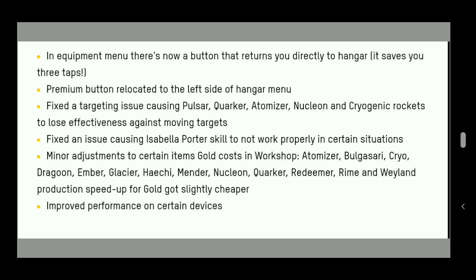The premium VIP button has been relocated to the left side of the hangar menu — where the workshop, daily tasks, black market, and offers are located. A targeting issue causing Pulsars, Core, Atomizer, Nucleon, and Cryogenic Rockets to lose effectiveness against moving targets has been fixed. Also fixed: an issue causing the Isabella Potter pilot skill not to work properly in certain situations, where the 70% damage resistance seemed to disappear.